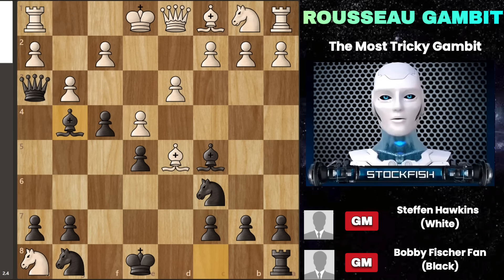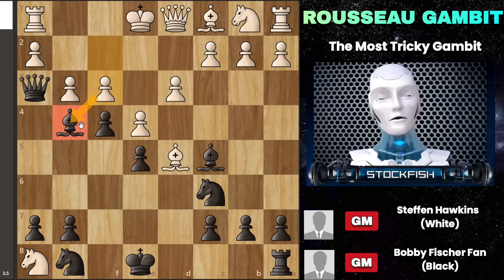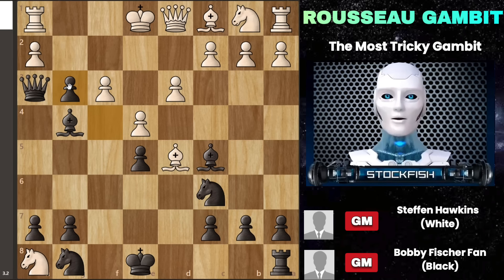This action forces white to respond, perhaps by attacking your bishop, but you won't back down. Instead, you'll boldly capture their pawn on g3 with your pawn, advancing your Russo pawn further up the board. Now it's on the third rank, becoming a significant threat. White can't take it back without losing their rook on h1 because your pawn is pinning it down.